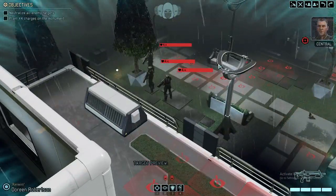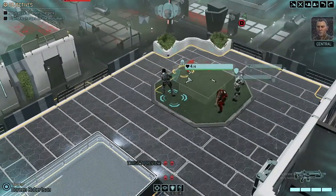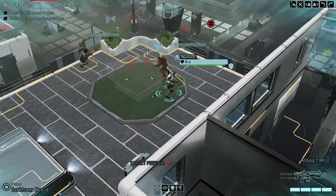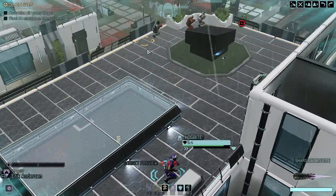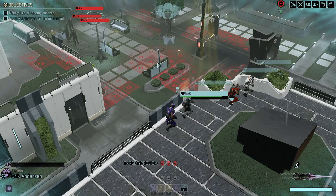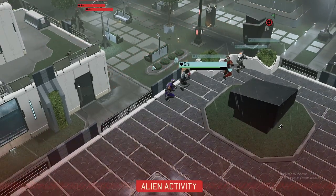First enemy team spotted. Gatecrasher as always - we're going to see three enemy squads, an overall amount of eight enemies, and we need to destroy the monument located here. So if they come a little bit closer, we should be good to go.